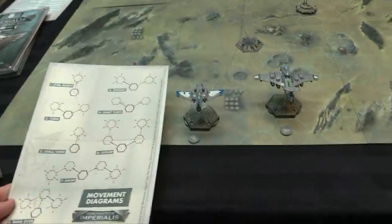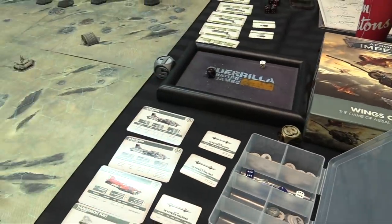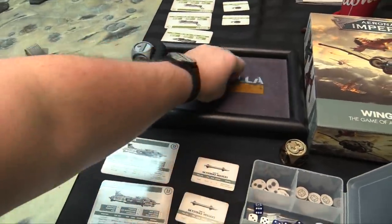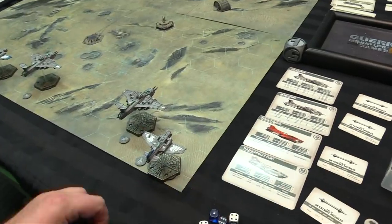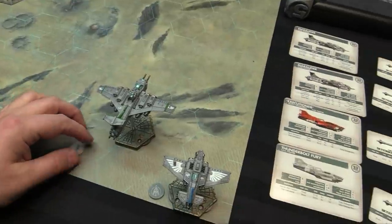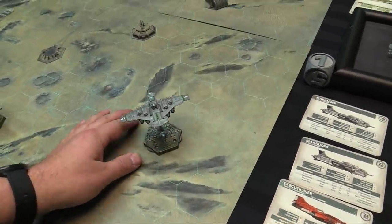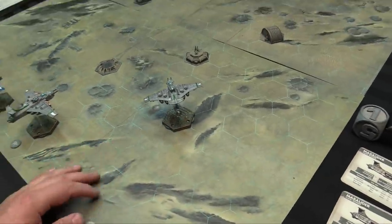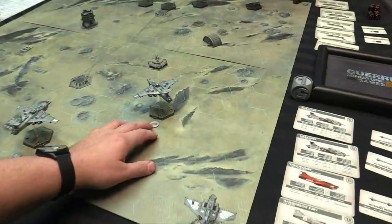Orders are issued for maneuvers, everybody gets a maneuver token, and we roll for initiative — we tie, try again. I have initiative, which means I move first. I'll go with a Marauder — throttle to speed 4 with level flight, going forward then pivoting, and diving to altitude 2 bringing him to speed 5. Back to Nick.